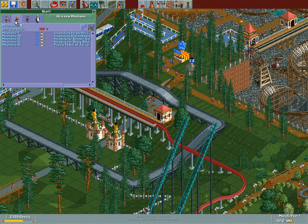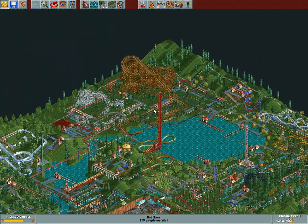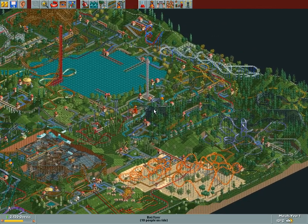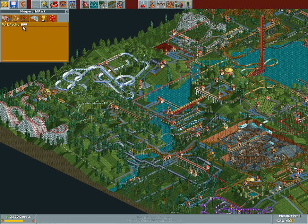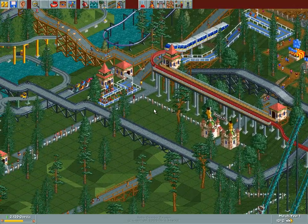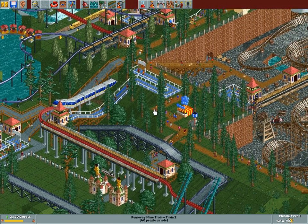Next up is the mechanics. But just in case you don't know this park or what we're up to: this gigantic park is all pre-built, and we have to make sure that the ratings don't fall below 700. We have basically failed the game without even starting, so we better make sure we do everything right from the get-go. Staff is the first thing we're gonna do.